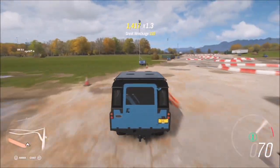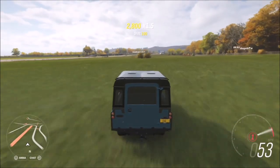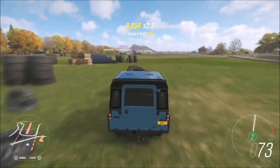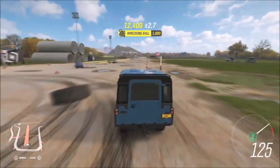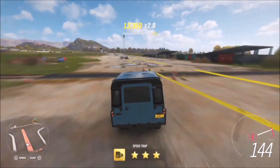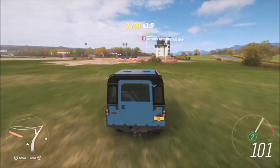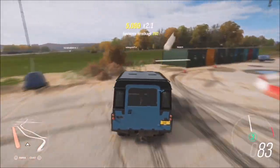A wreckage skill is where you smash into something destructible — bushes, fences, traffic cones, signs, benches, bins, and all sorts of things. You can continue getting wreckage skills all the way through to Ultimate Wreckage Skill, and they all tally up towards your final count of 20. This will only take you about five minutes and there are lots of places you can achieve 20 wreckage skills really quickly.